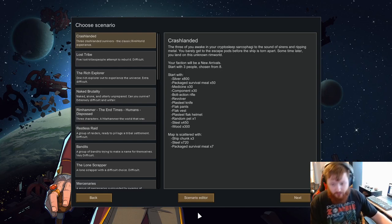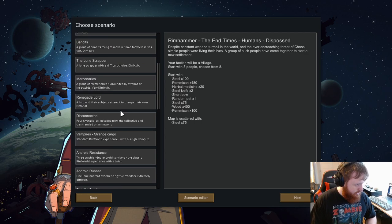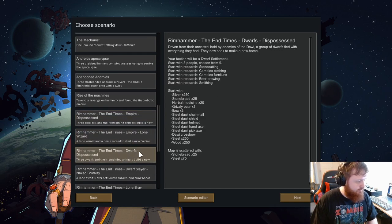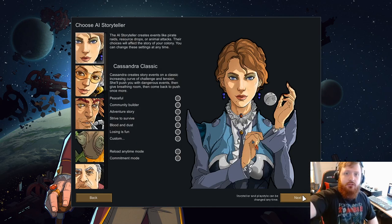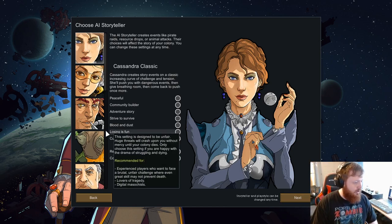Welcome everyone, we're back with some RimWorld, having a good time. We're gonna mess around with the RimHammer mod once again. I've been chilling and thought I want to mess around with this. I changed up the mods so we got different mods this time, so it is going to be a little different but it shouldn't be too bad. New camera also isn't too bad.